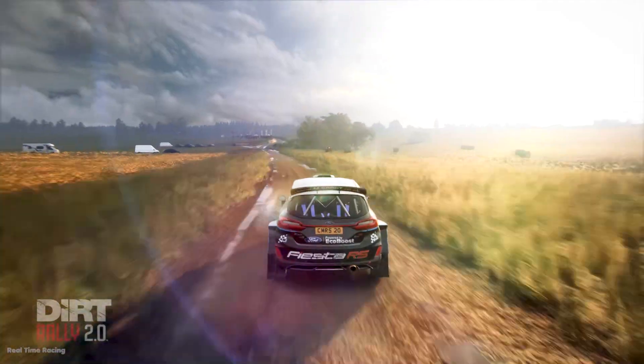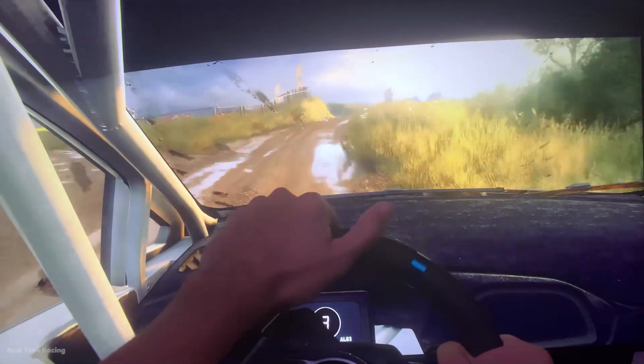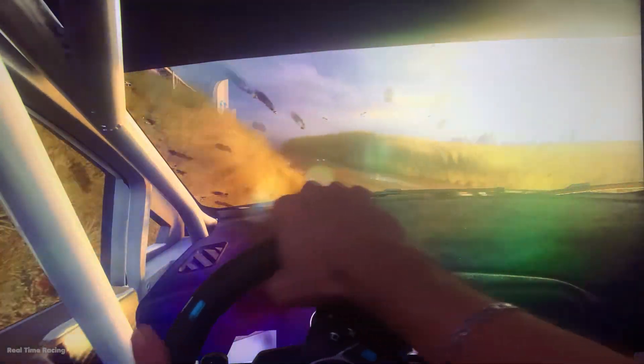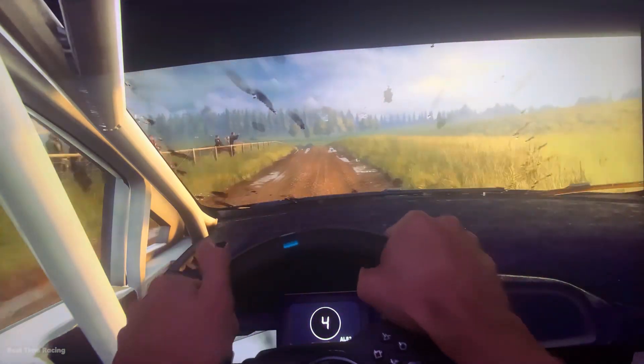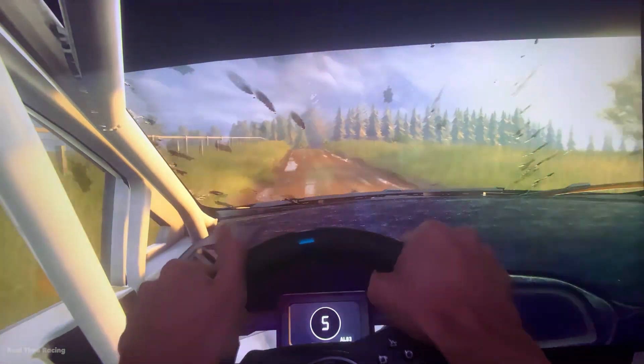Into slow turn three right, tightens narrow. Into three left of a jump, 30. Flat crest, 50. Six left, 50. Keep middle of a jump, into six right.